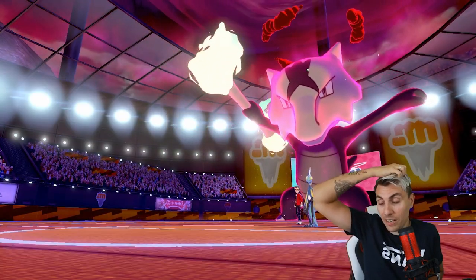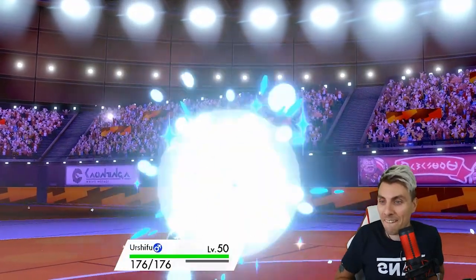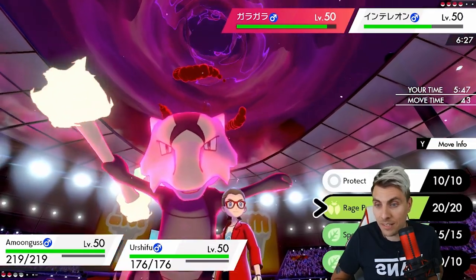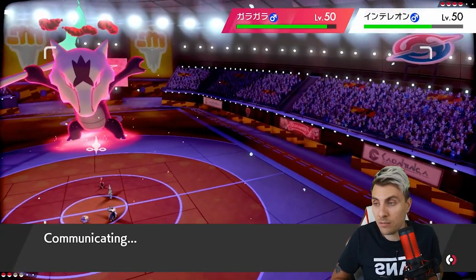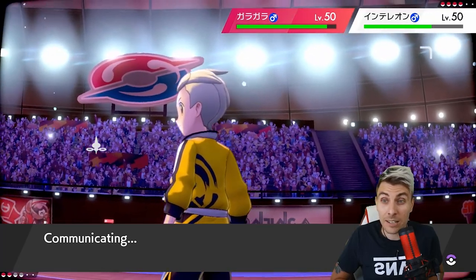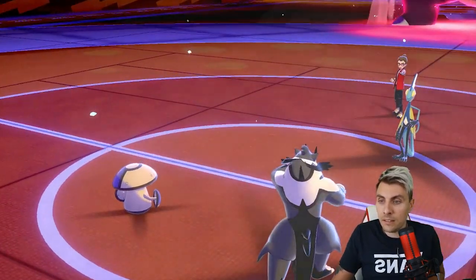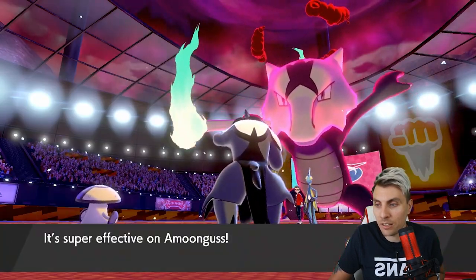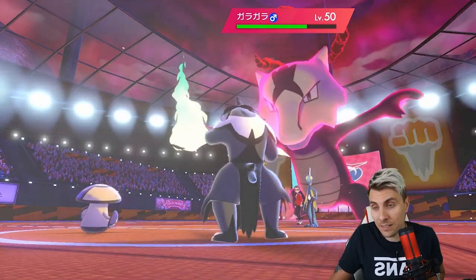Let's see if we can turn this around - not feeling massively confident right now. Urshifu might be able to do something. We'll go for a Giga Drain and Surging Strikes into Marowak. I don't think it's going to be enough but we can try. Giga Drain into Inteleon should be enough - Inteleon is like a bit of paper, goes down to most things. There's a Blizzard of course but no freezes this time, which is great.